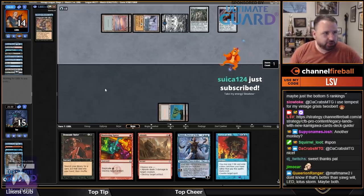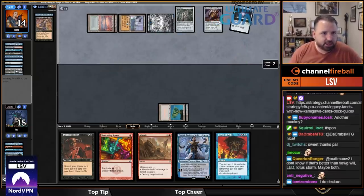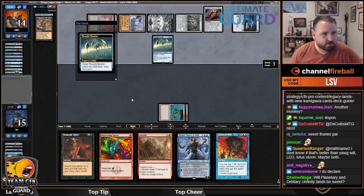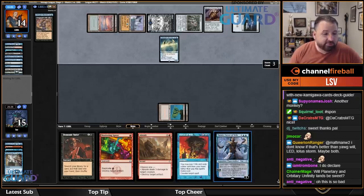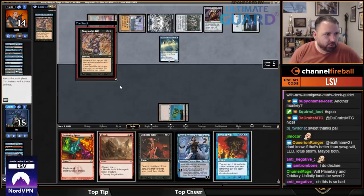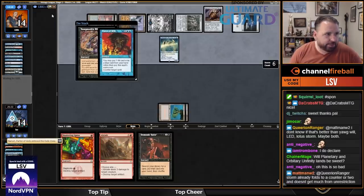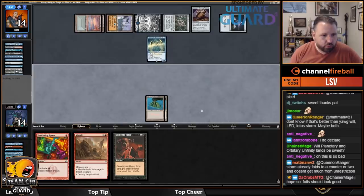We're losing badly now. Missing a bunch of land drops was terrible, and them finding Tolarian Academy means as they play artifacts things just get really bad for me. I've generally not found this matchup to be bad, but obviously things can go wrong. I'll Force that — I've had enough. Let's start the Shattering Spree train.